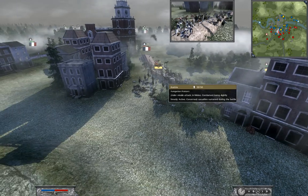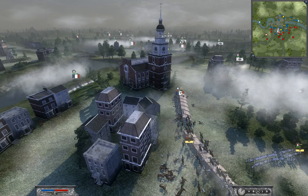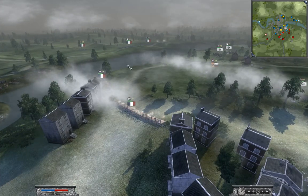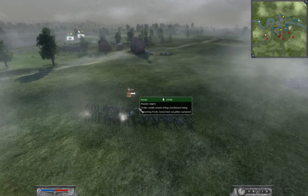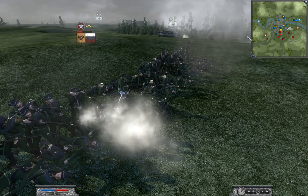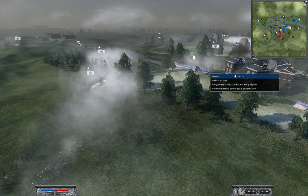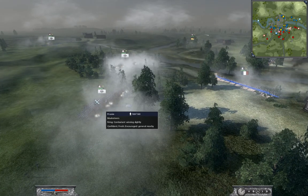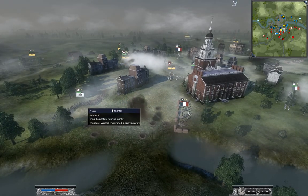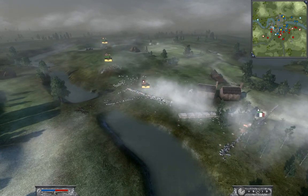That second Cav unit that I saw charging earlier came in and took out these units, but my Old Guard are going to cut them down pretty quick. I'm still firing a canister shot and this unit is just dead. This Fusilier blind is basically getting outflanked in every direction possible. I start firing a canister shot at these Landwehr. It's not looking too pretty on this flank, but it's good enough for me to hold right now.